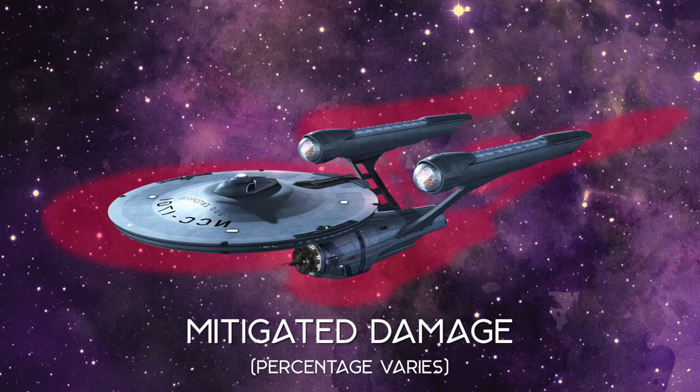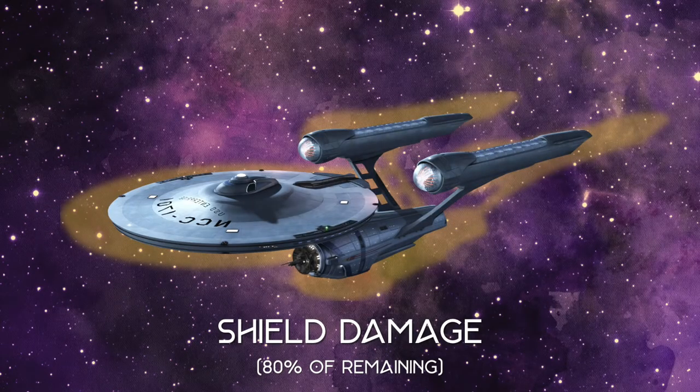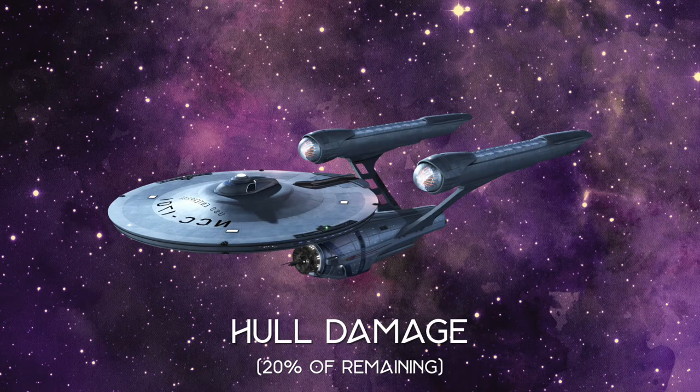Let's take a look at this next image. You'll notice I highlighted yellow around the Enterprise — that represents a shield. That's the next step in the attack on your ship. We've already had an amount of damage mitigated, and now whatever's left is going to be divided between your shields and your hull. Your shield is going to receive 80% of the remaining damage after mitigation, and your hull is going to receive 20% of the remaining damage after mitigation.